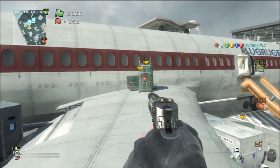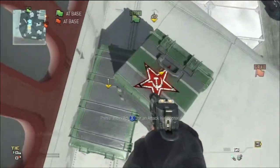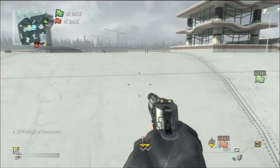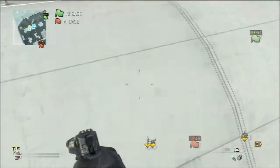Hey everyone, I'm Zerk and today I'm showing you guys a brand new on-top-of-terminal-plane glitch. You're just going to get a care package on the ground and then one standing up, and then you're going to get on top of the plane. I keep trying to jump and I don't make it.